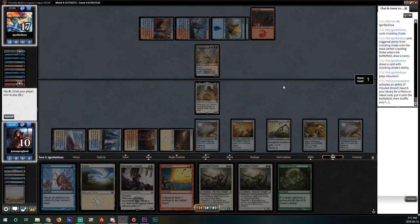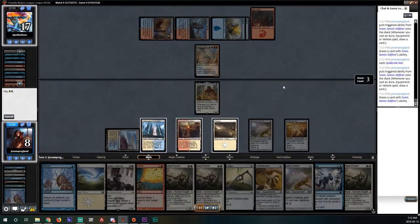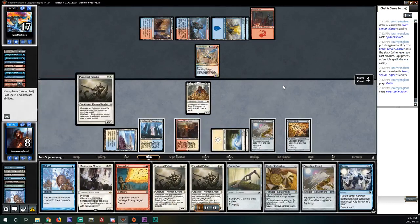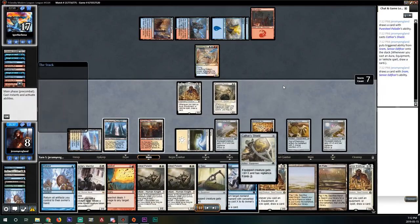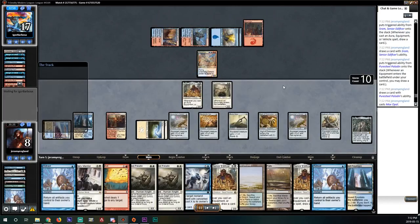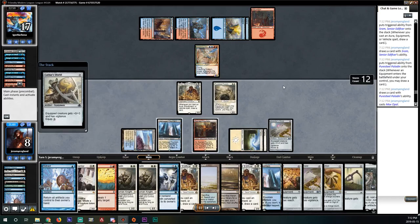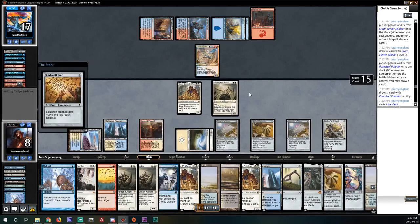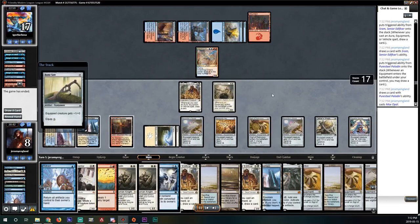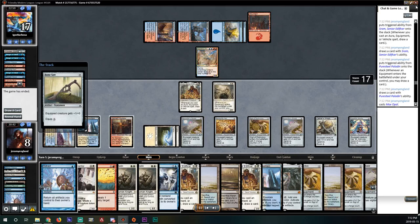We play our Sram and have double Retract in hand plus a land drop and a ton of artifacts — we create a ton of advantage for ourselves. Opponent plays a Crackling Drake and a Mountain, which leads me to believe they were just digging for an answer. We get our Retract back, play a Sram plus a Pure Steel Paladin, and at this point it's just academic — we're drawing two cards with each artifact. We play artifacts, Retract, build our storm count, draw Mox Opals we don't even need, and have Grapeshot in hand. Opponent concedes.